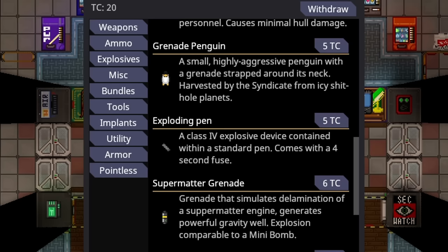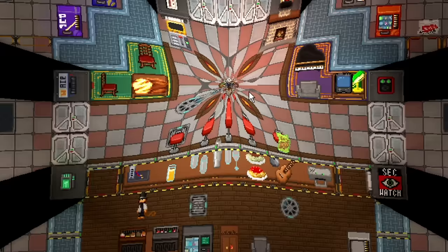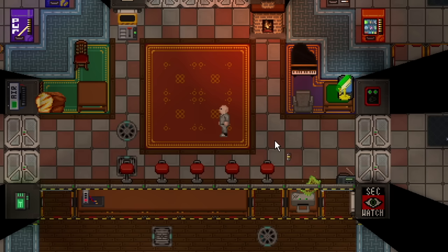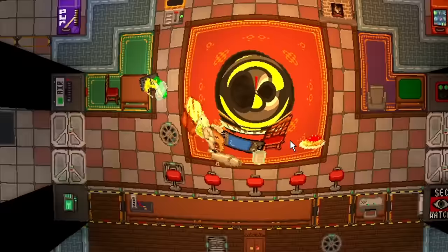Super matter grenades have been fixed, including both the white hole grenade for 3 TC and the super matter grenade for 6 TC. The white hole grenade is not lethal — when activated it makes a beeping sound and pushes everything away at a strong velocity, as you can see with basically everything in the room getting thrown away, and it keeps pushing even when it's almost off screen.